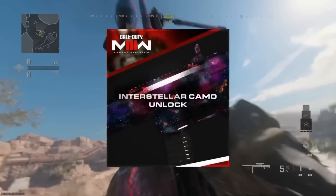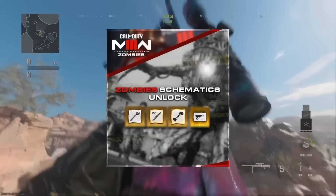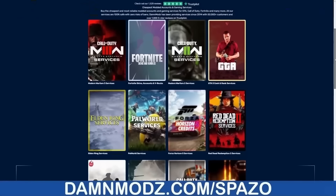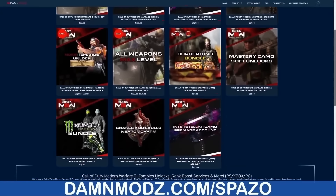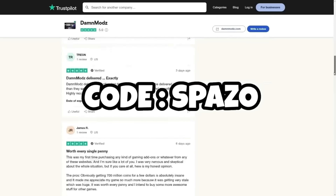Thanks to Daymods for sponsoring this video. They are an awesome Call of Duty service company. They go in, unlock all the camos for you, all the zombie schematics. They have a ton of pre-made accounts. They also give you the opportunity to go into bot lobbies to unlock a ton of stuff yourself. They have services for all types of games out there. Their Trustpilot reviews are awesome — every single one of them is a great review, and this is probably the best company out there for services. Make sure you guys use code SPAZO to save money off.